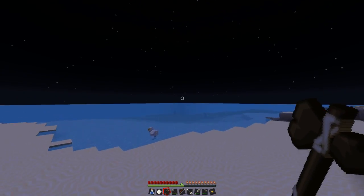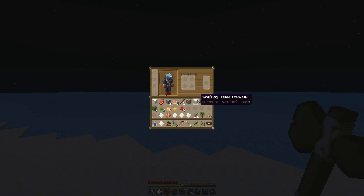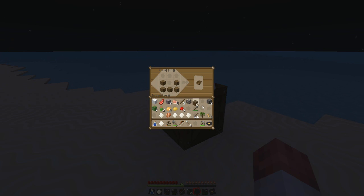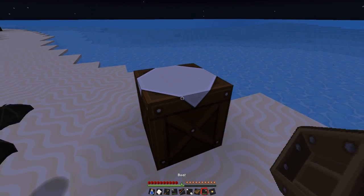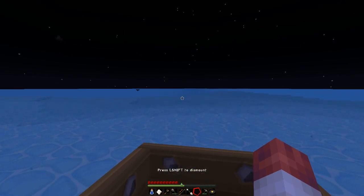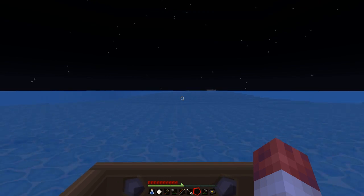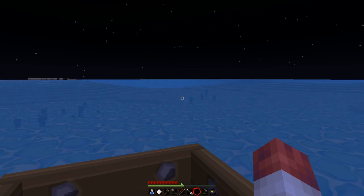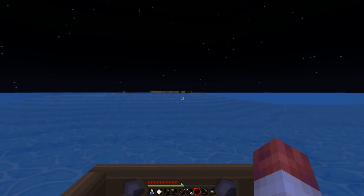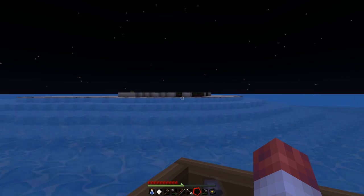It's a horrible place, I don't like it here. We've got ink sack, dandelion, cocoa beans. What else do we need to make dyes? I've got cocoa bean, yeah. I've got one bone meal left. We've got the white one. So we've got quite a lot of the dye — I'm not quite sure what other dyes we're missing. Some of them are a bit obscure. I'm going to put ink sack and bone meal in the chest. There's nothing on that island — I'm not going near it.